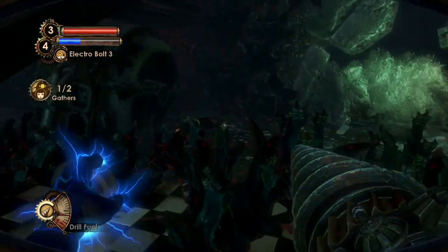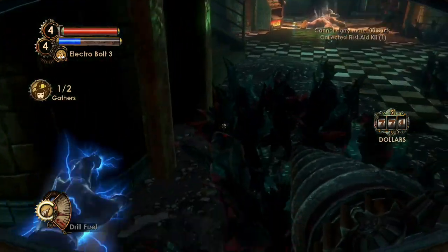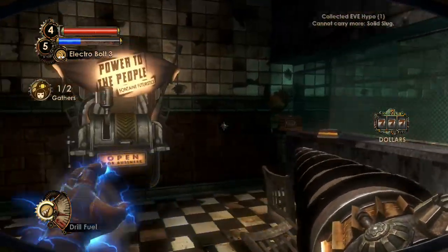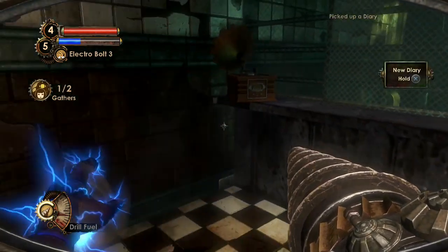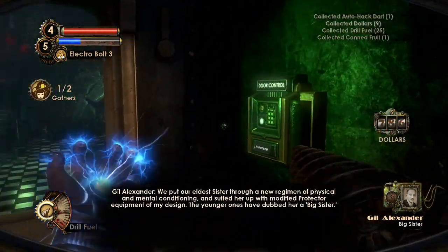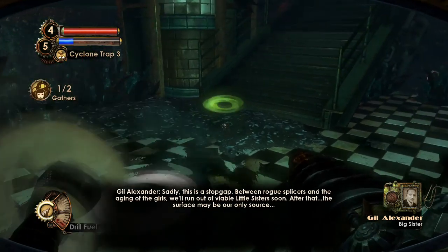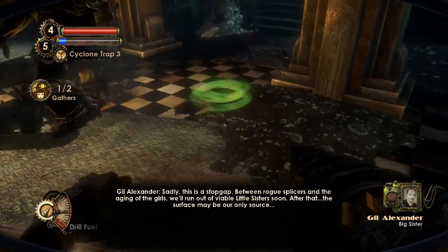This vending machine was also destroyed. Now that we have Cindy I can use her to gather this last corpse in the area. Let's go in here — there might be interesting things. Audio diary 'Big Sister': 'We put our eldest sister through a new regimen of physical and mental conditioning and suited her up with modified protector equipment of my design. The younger ones have dubbed her a Big Sister. Sadly this is a stopgap between rogue splicers and the aging of the girls — we'll run out of viable little sisters soon. After that, the surface may be our only source.' So this is when they started kidnapping little girls from the surface.